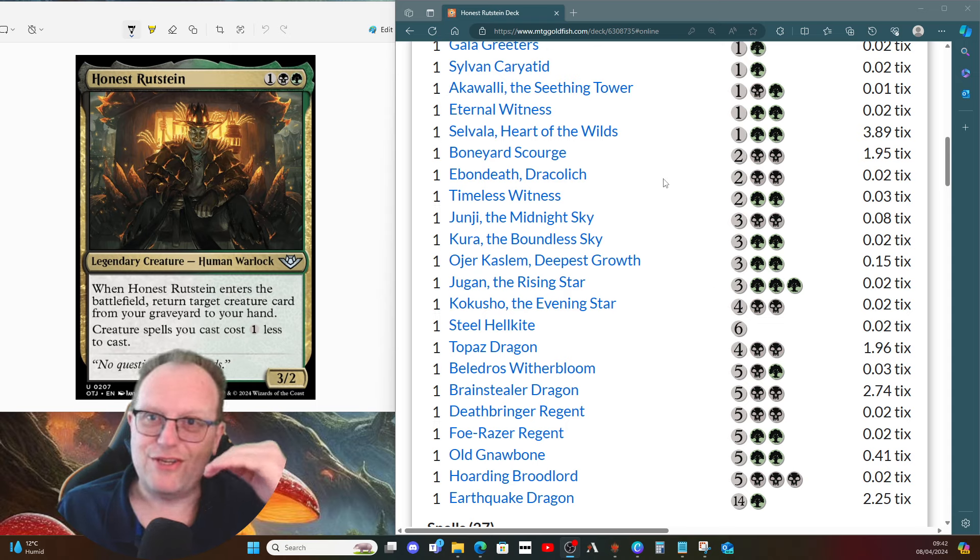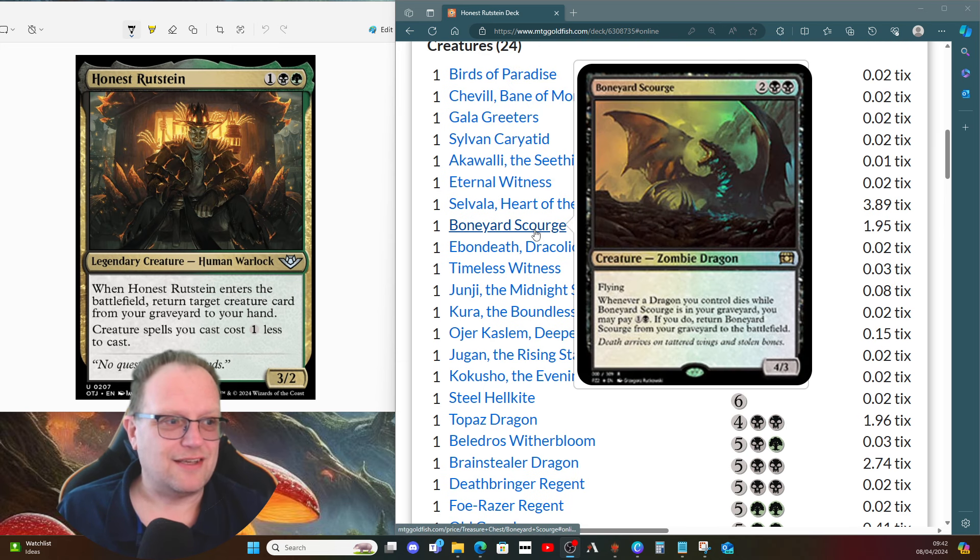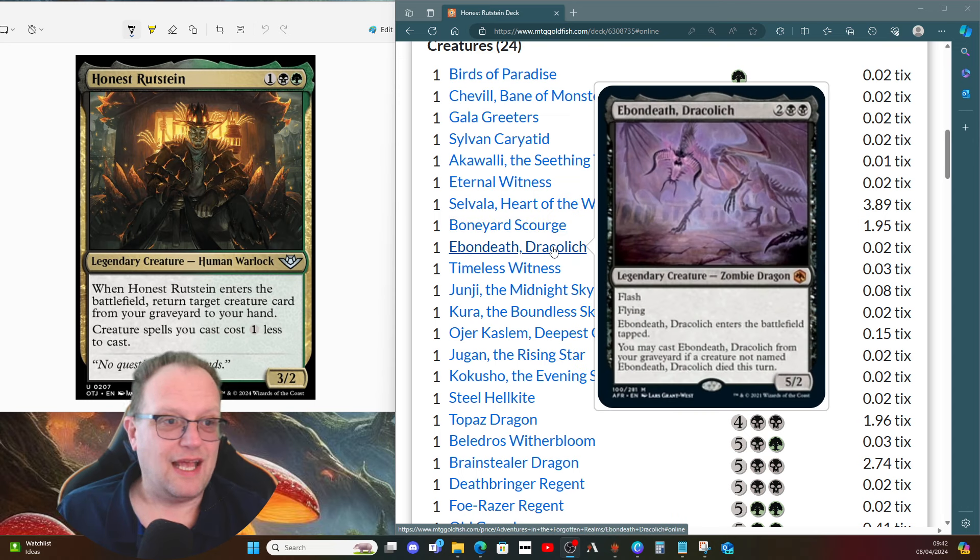The dragons in the deck — you can swap these out if you like, but this is my fun build. We've got Boneyard Scourge: whenever a dragon you control dies, if it's in the graveyard, you can pay one black and return it to the battlefield. Ebon Death Draculich comes back from the graveyard if a creature not named Ebon Death died this turn.